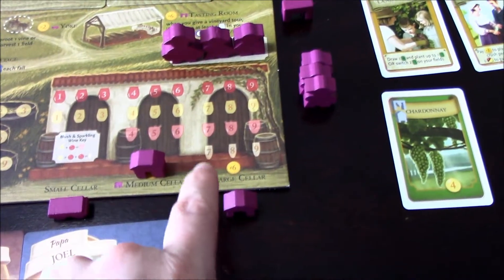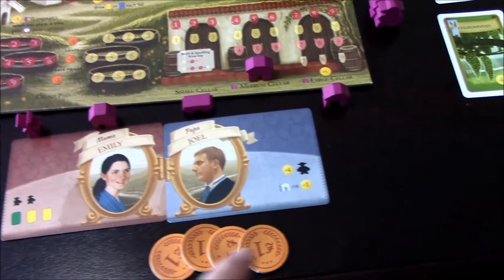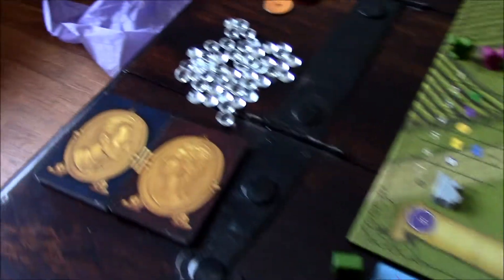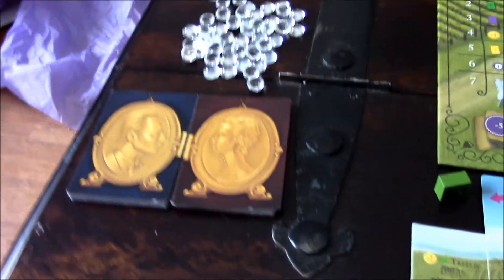If you upgrade to a large cellar, you can even make sparkling wines. Player two chose the medium cellar instead of taking the additional three lira. There's a whole stack of different starting cards with varying resources to choose from.